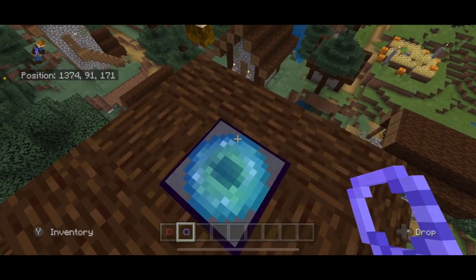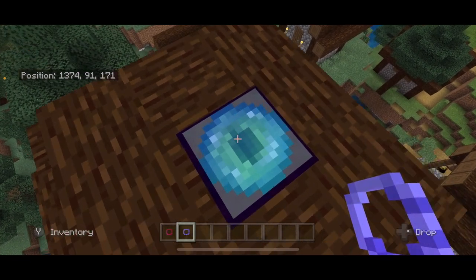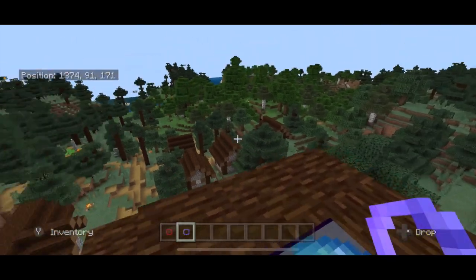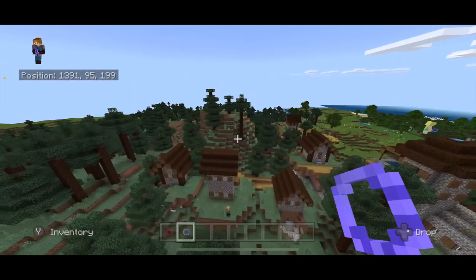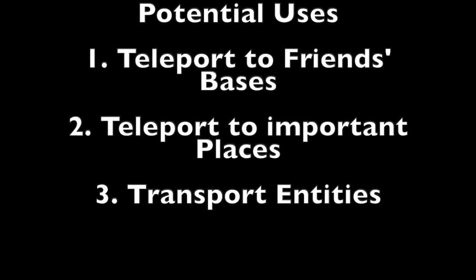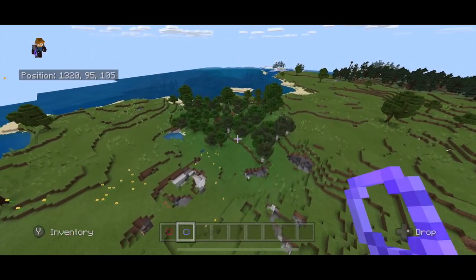The plates are so that you can either use them in your own personal world to get back and forth from places very easily, or you can pass them out in a multiplayer world to different friends. There are six different plates, which should be plenty for a small realm or something like that.